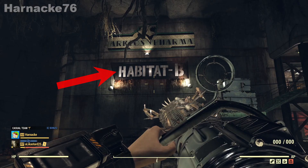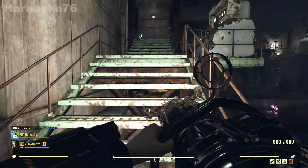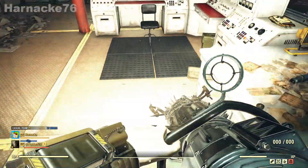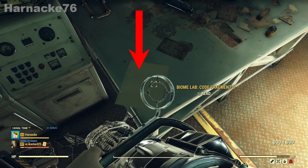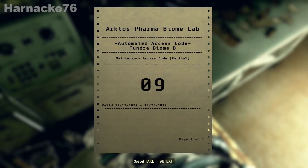Now we're going to Habitat B. Again we're going up to the little office building at the top of some stairs. And here we find code fragment B. This is the second part of our code.